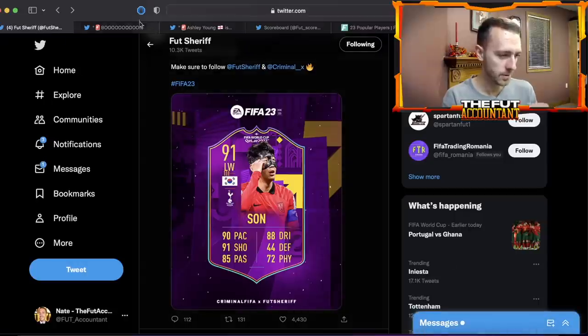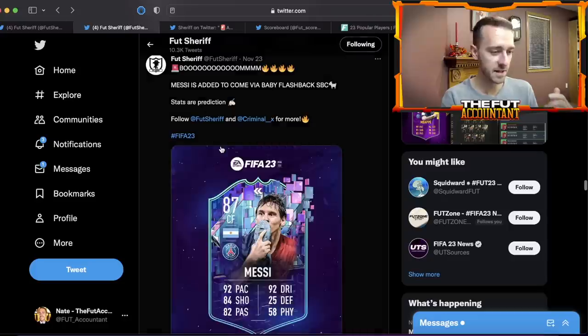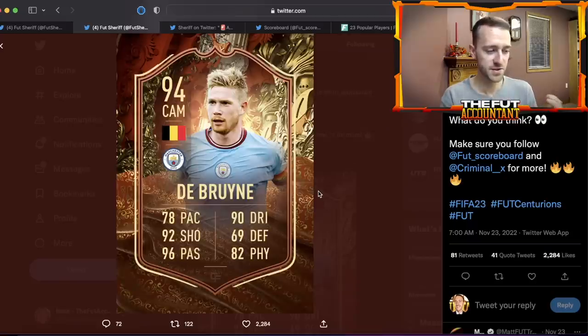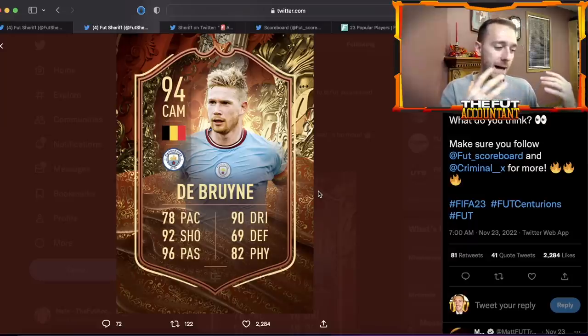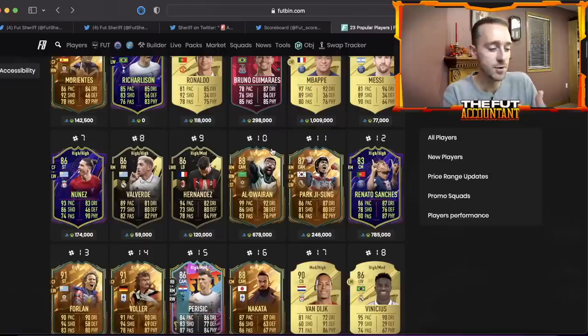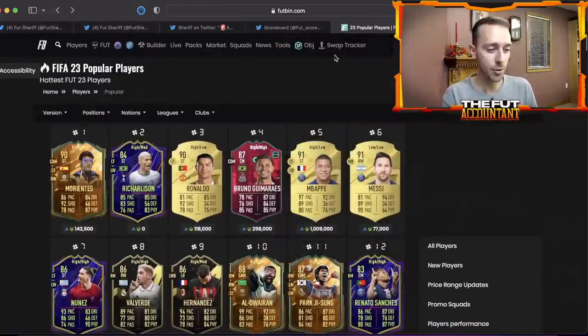One more thing — Fut Sheriff tweeted out a card design earlier in the week: the Foot Centurion card design. It's the official design according to Fut Scoreboard and it hasn't fully been added to code yet. I don't know exactly when it's going to drop, but it could be part of content today. That card design looks absolutely insane and a lot of people are going to want it.